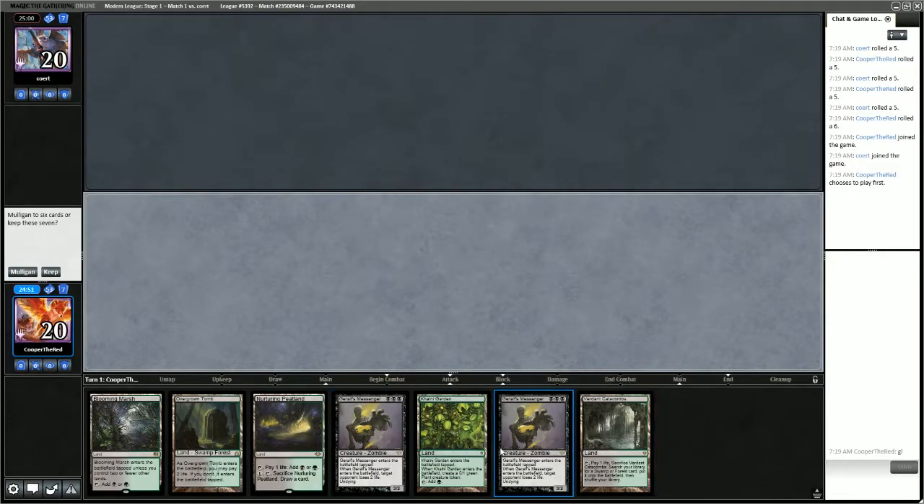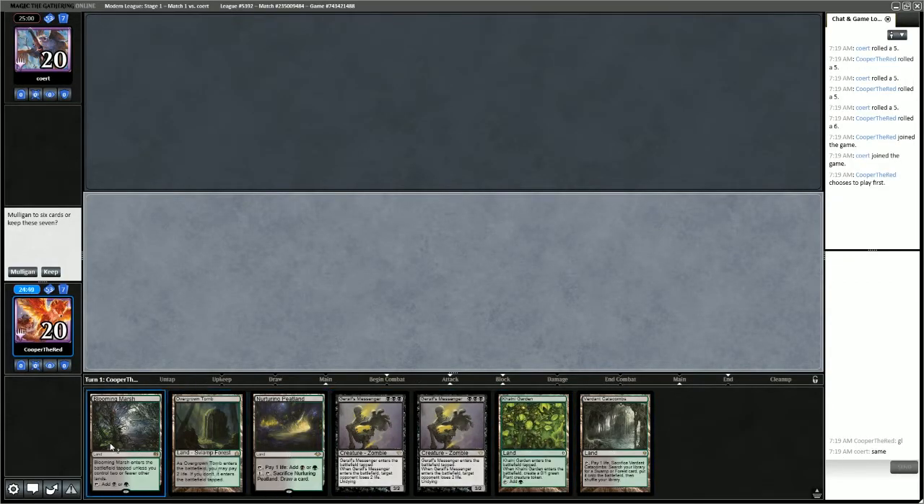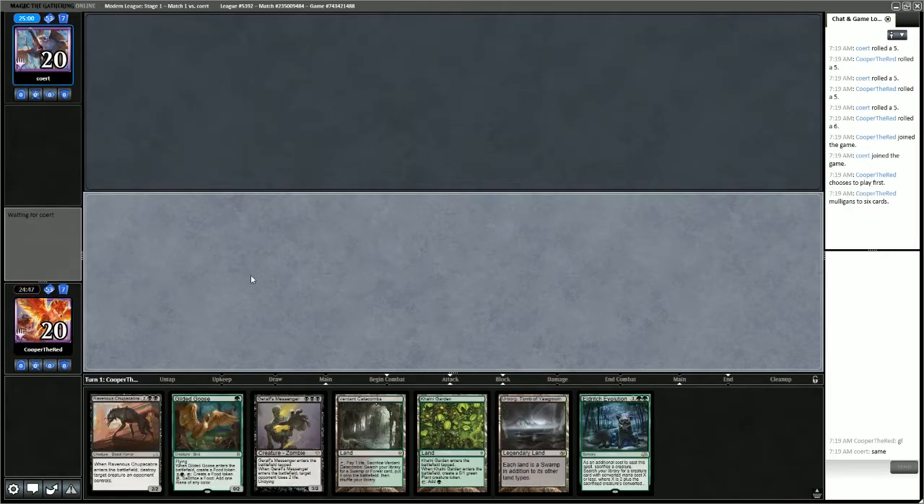This hand is garbage — we have two creatures and a bunch of lands. We'll mulligan. This new hand is quite a bit better, so we'll keep it.